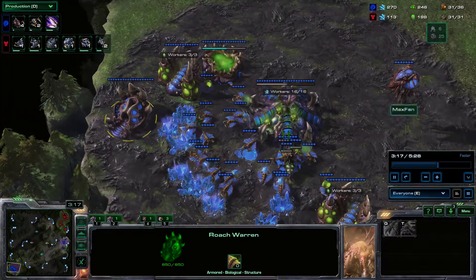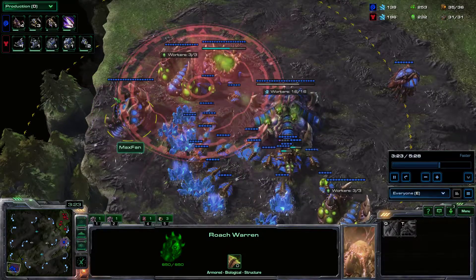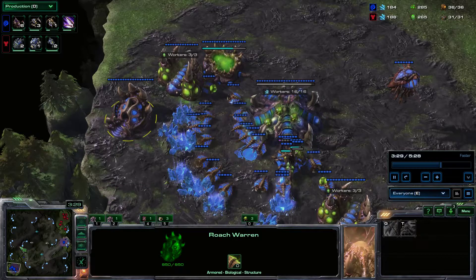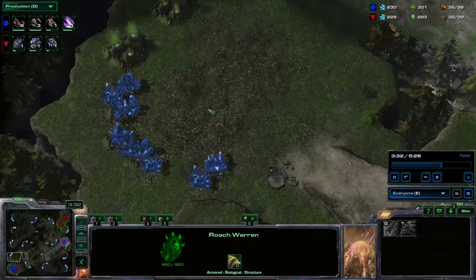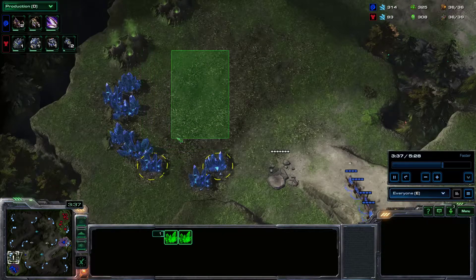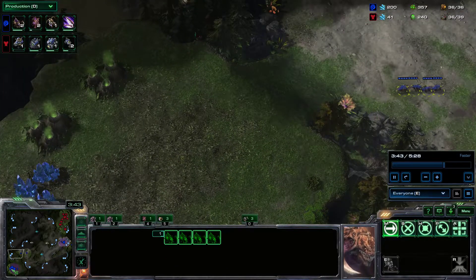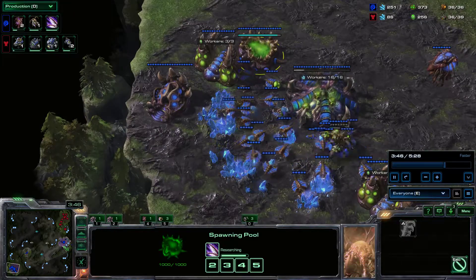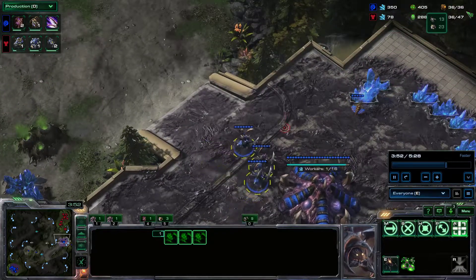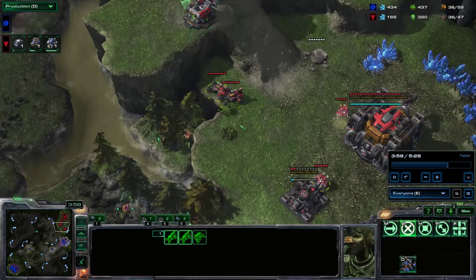My opponent scanned my base and sees the roach warren. It's a pretty early roach warren, but since I'm a league lower than the player I'm playing against, maybe he just thinks I'm playing too safe in case of cheese or something. I think my opponent still thinks I have this base because I killed the worker he had there. I did get the zergling speed upgrade pretty late. My opponent did see it researching, so it actually looks normal. The roach warren is early and I already have some roaches. I could time this out better to not be supply blocked so I could morph them into ravagers right away and head over to this base.